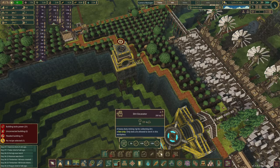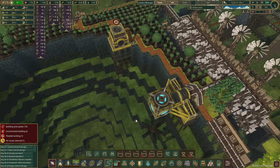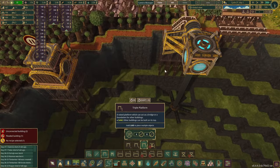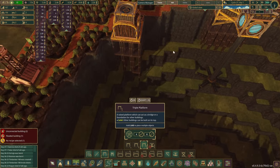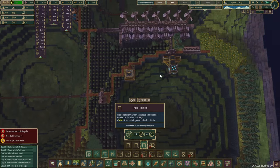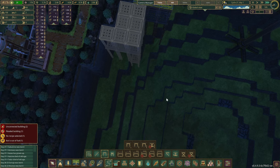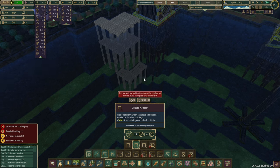We're going to have to store the dirt somewhere, so let's do some platforms over here - we don't want to build storage too far. We're assuming we're going to get quite a lot of dirt that we need to store. And there goes the wellbeing boost as well - it's actually gone from 17 to 24. Talk about a boost to the quality of life over here.